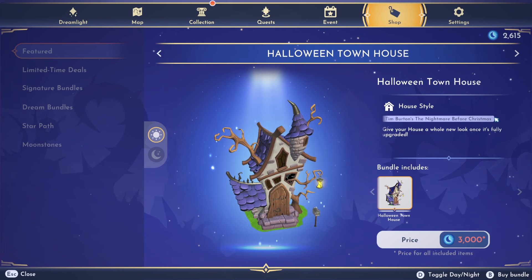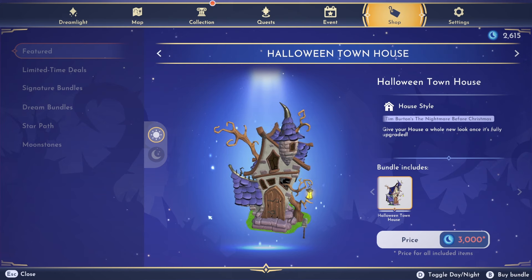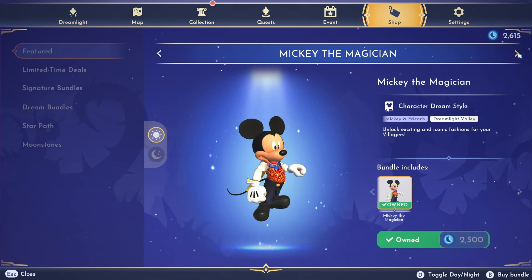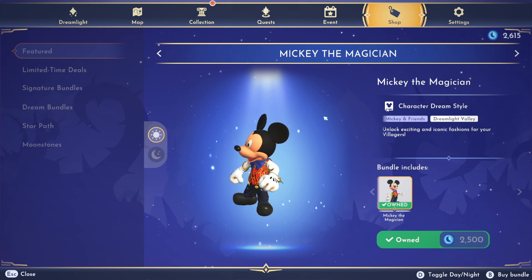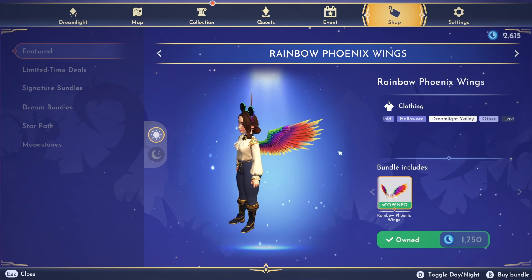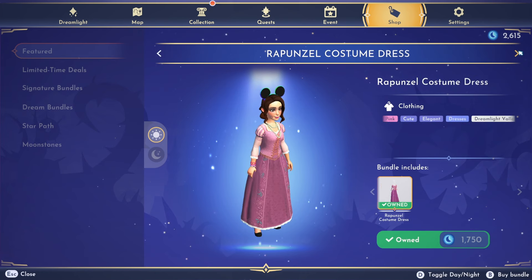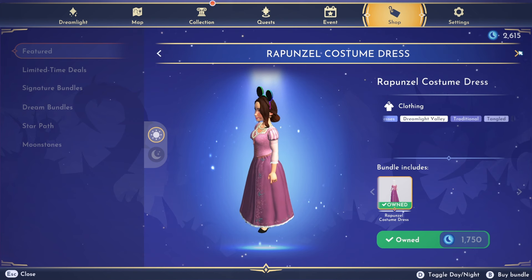We have a new house style today — the Halloween townhouse from Tim Burton's Nightmare Before Christmas. This will go really nicely in the Forgotten Lands with Jack Skellington's house, and it's 3,000 moonstones. We also have the Mickey the Magician Dream Style returning this week for 2,500. These really amazing rainbow phoenix wings for 1,750 — some of my favorite wings in the game, I love these. And Rapunzel's costume dress returning this week for 1,750 moonstones.